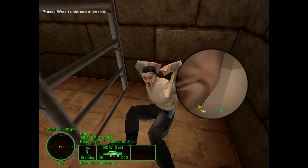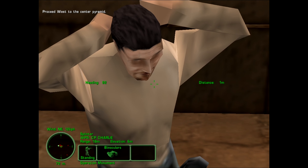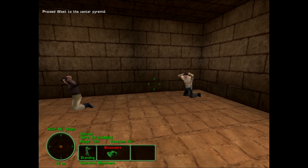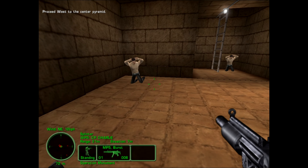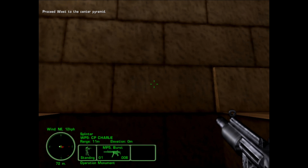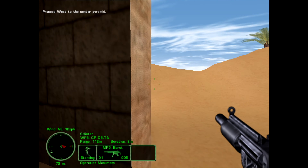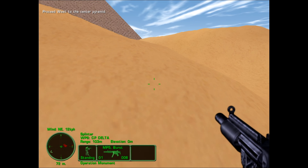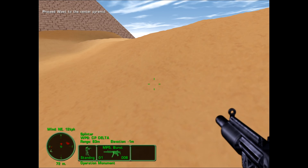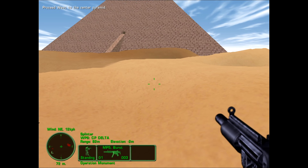Look at that face. They surrendered, so... just make sure we're not walking into a trap here. Where does this lead out? Not Sphinx butt, apparently. Get a life.